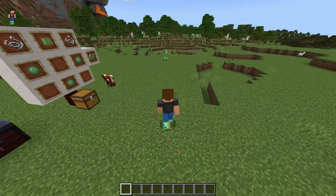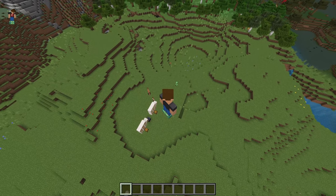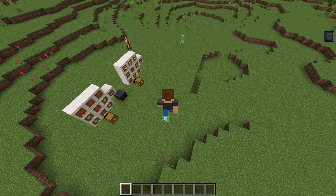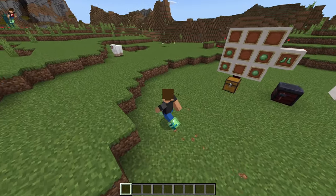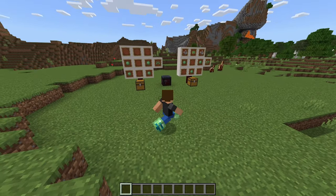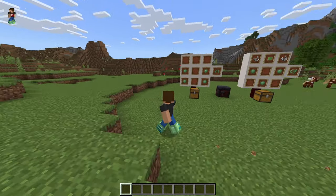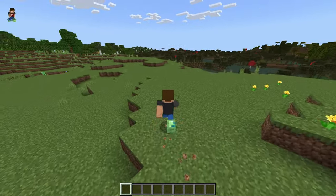The first feature is if you fall from a high enough place — we're gonna go up here — you don't take any fall damage and you get a little bounce, just like jumping on a slime block would give you.